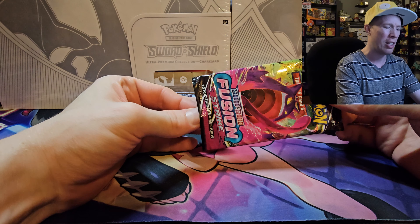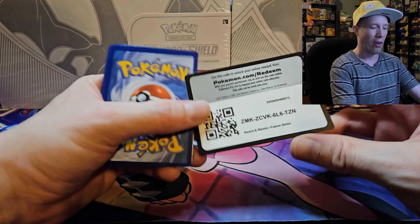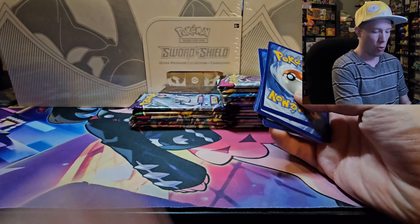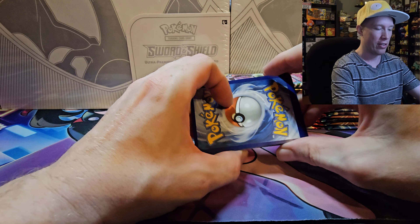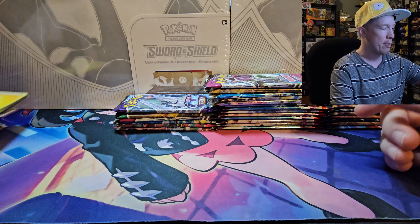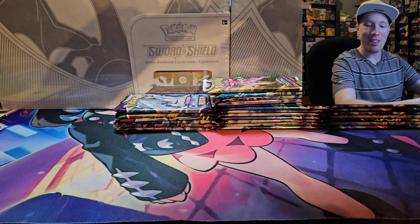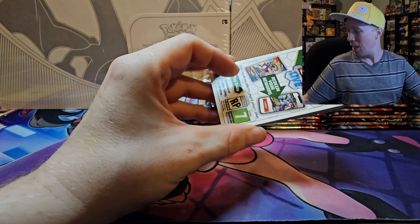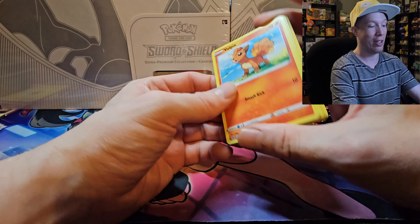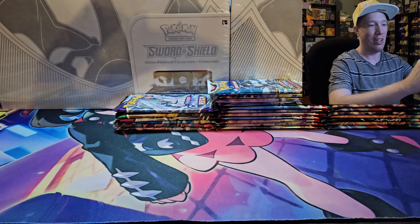We're going to start off with the Palkia box, which comes with two Fusion Strike, two Astral Radiance, and two Lost Origin. Last week's pack opening for the vlog wasn't too good — I think everybody noticed — but we're gonna see if we can bounce back. I think it was a full art Rika as our best card of the whole pull. We'll give you guys the code cards, so enjoy them while you can. Out of the first pack of Fusion Strike, we got a Geodude and a Klefki rare. Sometimes we get good luck, sometimes we don't — hopefully we can turn it around this week.